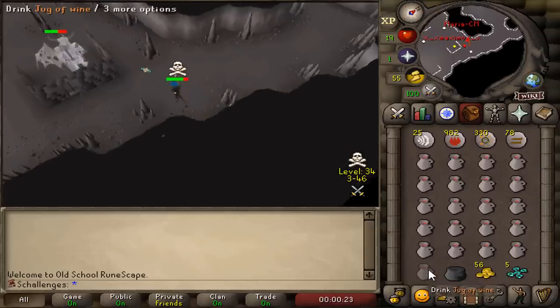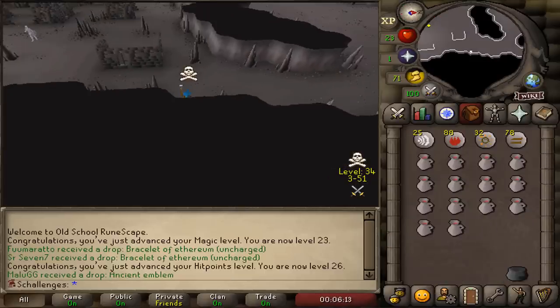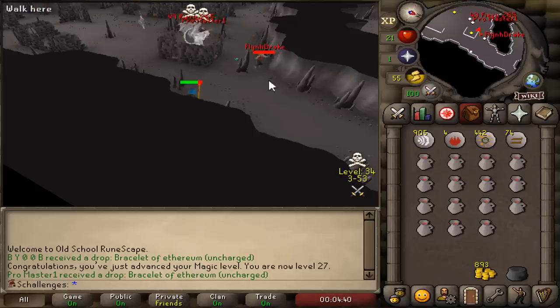We got super restores — that's a huge drop for this account, four of them as well. Someone just got an ancient emblem, could have been me. There's a lot of people here — oh, the double stack, he just died for everything.